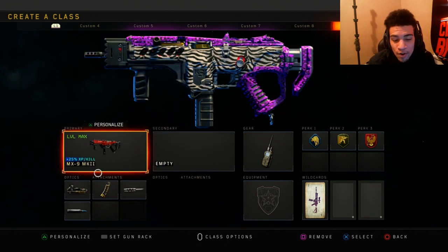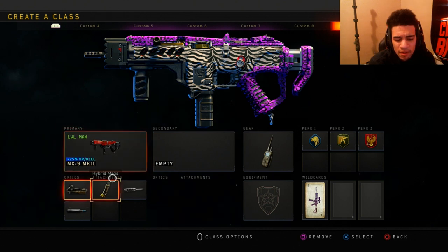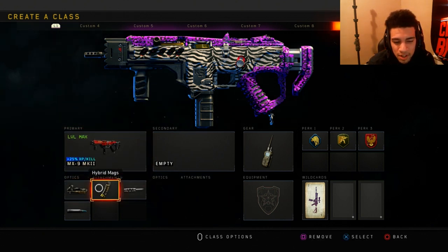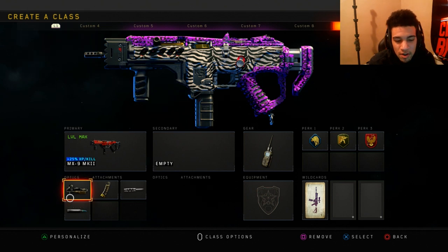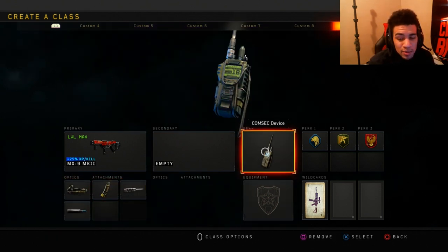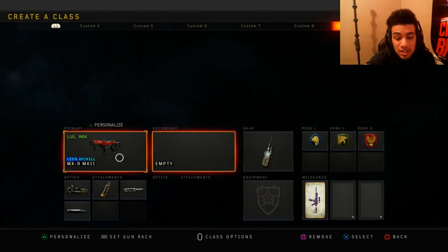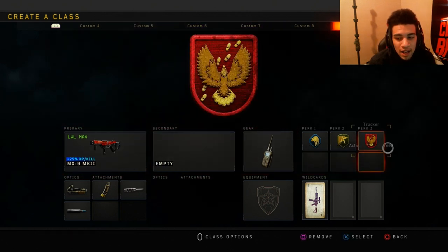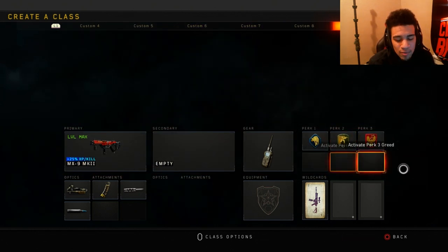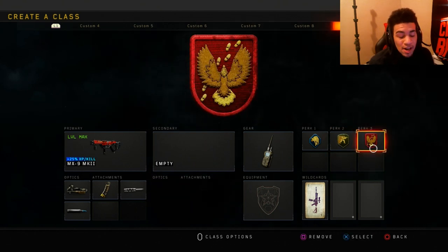Next class is my favorite hardcore class setup in Black Ops 4 — the MX9. I have the MX9 variant so you get that 25% extra XP. I have Elo, Hybrid Mags, Long Barrel, and FMJ, Compact Device, Scavenger, Skulker, and Tracker. This is honestly the best class in hardcore. I accidentally threw on Tracker and never took it off — it's very, very useful.